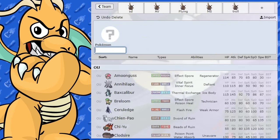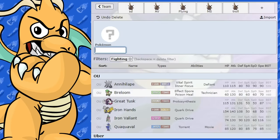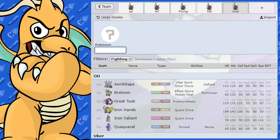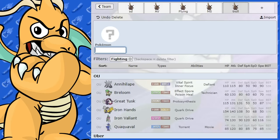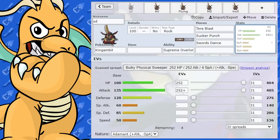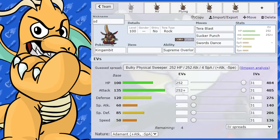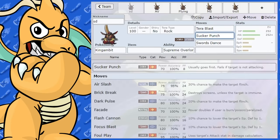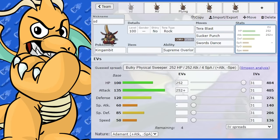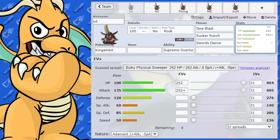As for counters, it's pretty straightforward — Fighting-types are really going to destroy it. If the opponent tries to change their Tera type, that can be worked around. It's a slow Pokemon, so just chip and wear it down. Don't let it get any Swords Dances up ever — make some good predictions there. If you can make good predictions, exploit the fact that it's very, very slow and relies heavily on Sucker Punch to outspeed and do damage.